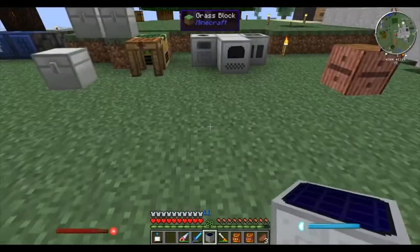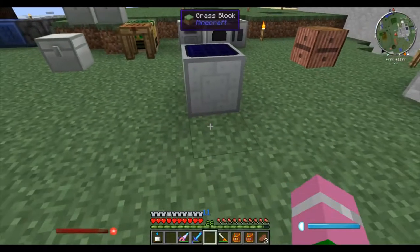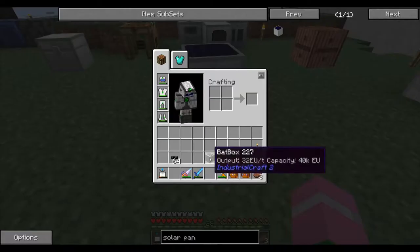And that gives you your solar panel. Solar panels need to be placed with no obstruction from the sky. They'll automatically align themselves facing upwards.